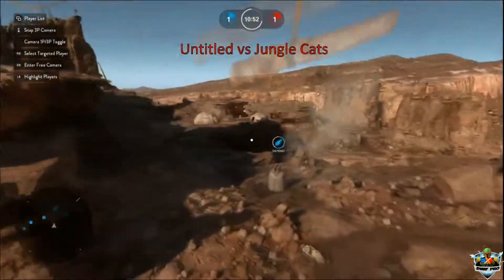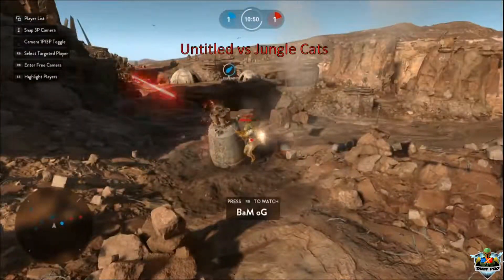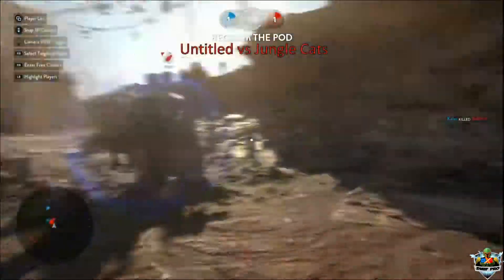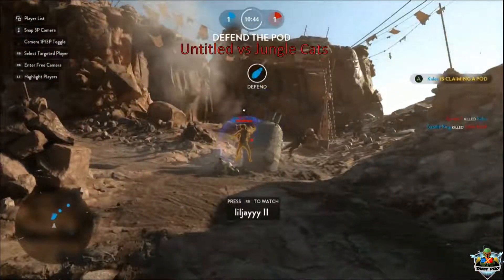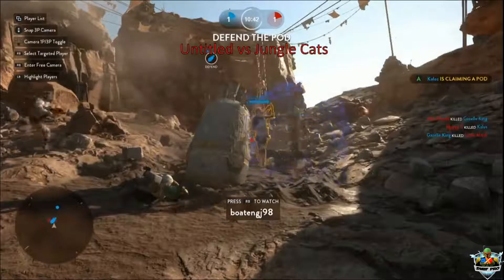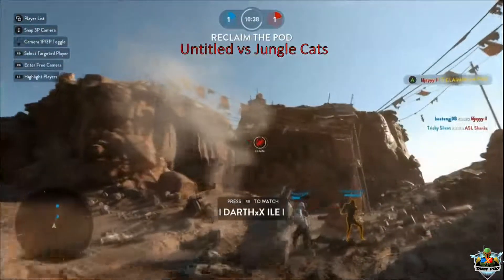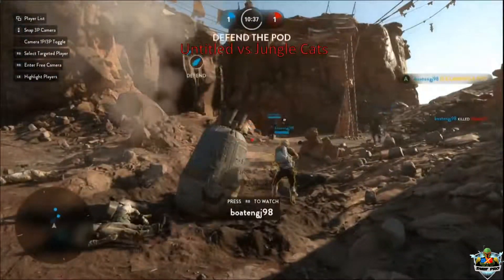Right off the bat we've got Botengi, a fan favorite player who's getting some notoriety on the internet with his antics. He's quick, popping his personal shield, and first one there to get the pod. They have it under the belt — they need to defend it, but it looks like it's switching already.